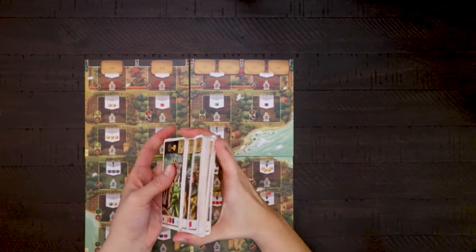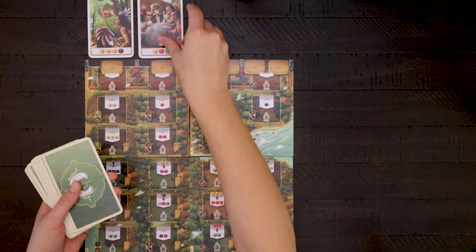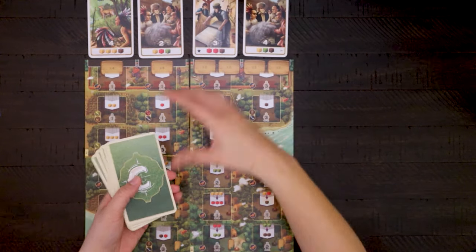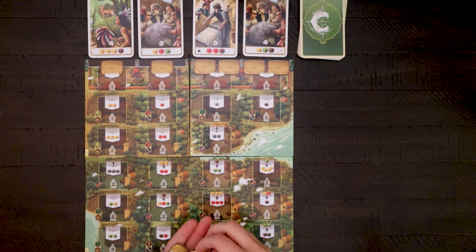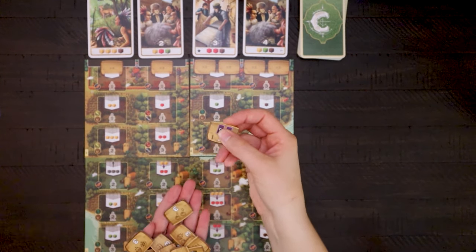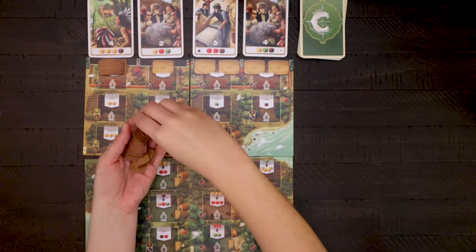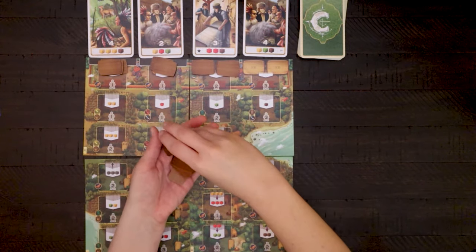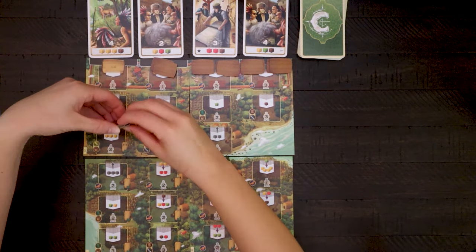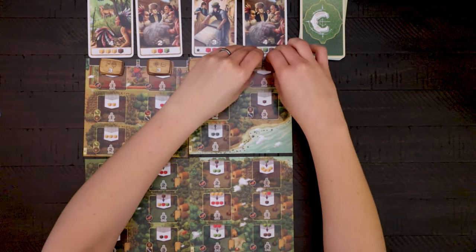Shuffle the remaining cards and place four of them face up along the top of the newly created board. Place the remainder face down to the right of the face up cards. Remove the bonus tiles marked with Roman numerals 1 and 3 and return them to the box. Shuffle the remaining tiles face down and place the appropriate number onto the top of the board in stacks as indicated on the board — four on the leftmost column, three on the second from the left, and two each on the remainder.